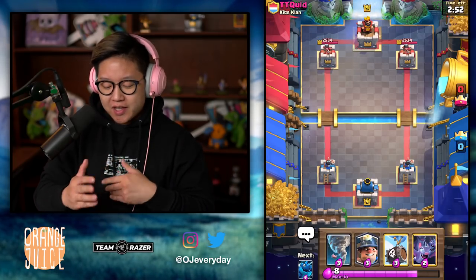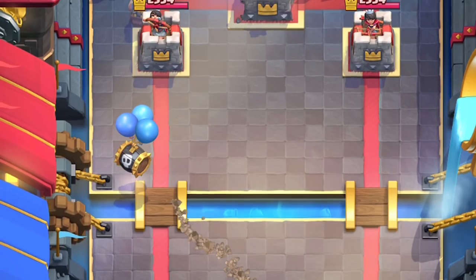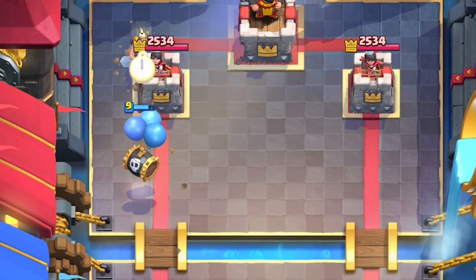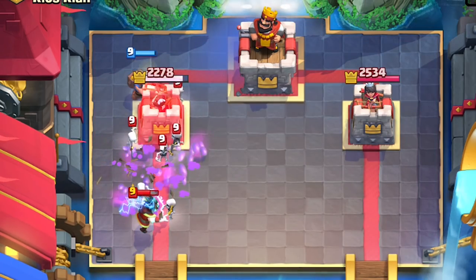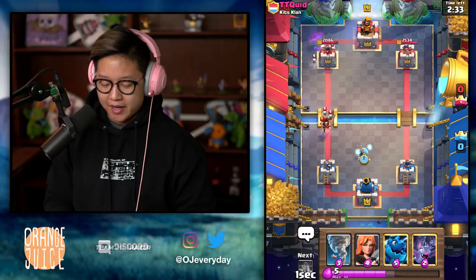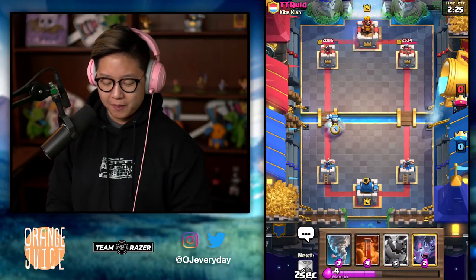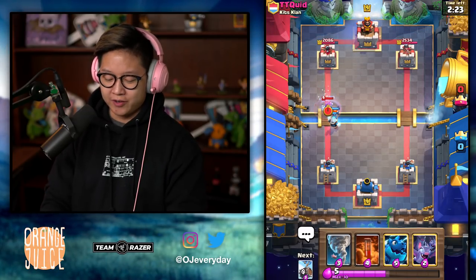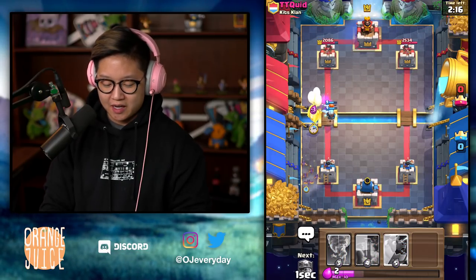Nothing gets through. Let's try a challenge instead so that everything's at tournament standard — I can show you the power of the defensive Ice Wizard. We're gonna start off with Skeleton Barrel to tank for the Miner. Separate the Miner so it's in the back so they can't deal with both. Ice Wizard — I will use the Ice Wizard to stop that Electro Dragon, just because I want to flex on the Electro Wizard. Gonna have him tank. Yes! Let's put the Bats a little bit in the back and then have the Skeleton Barrel go in.